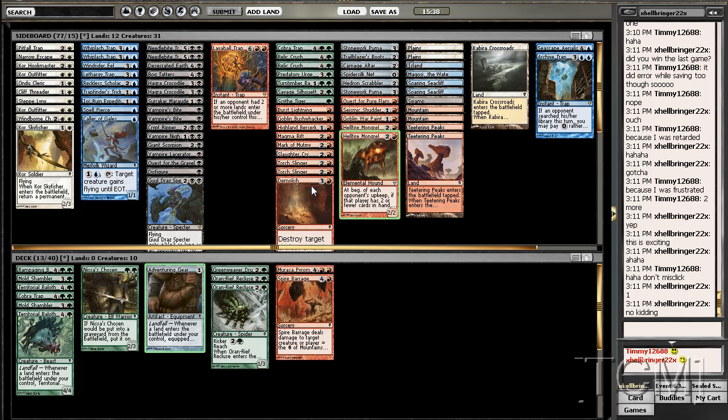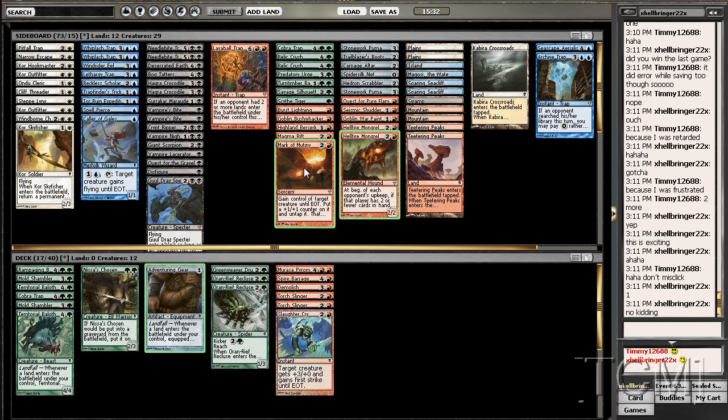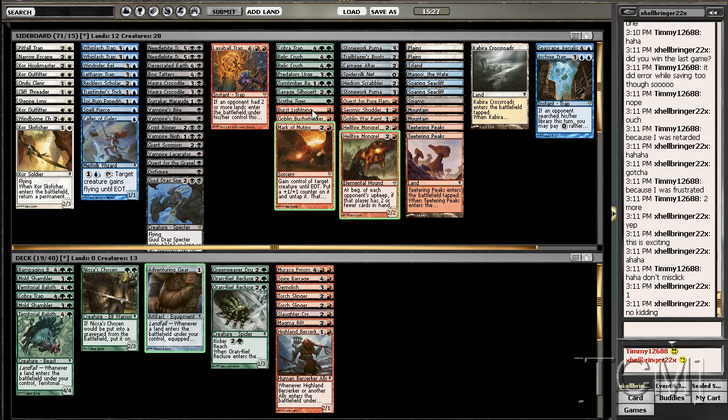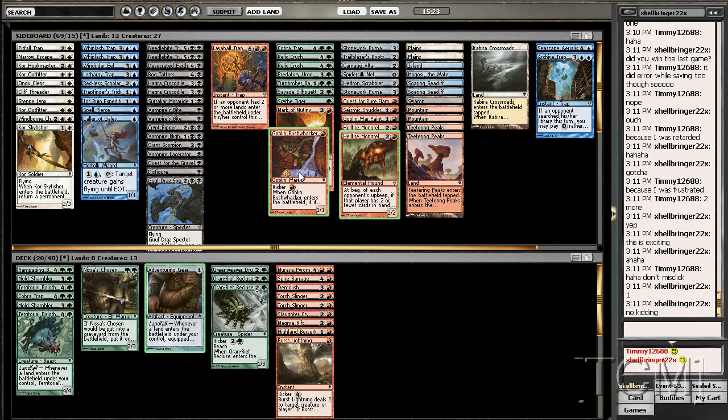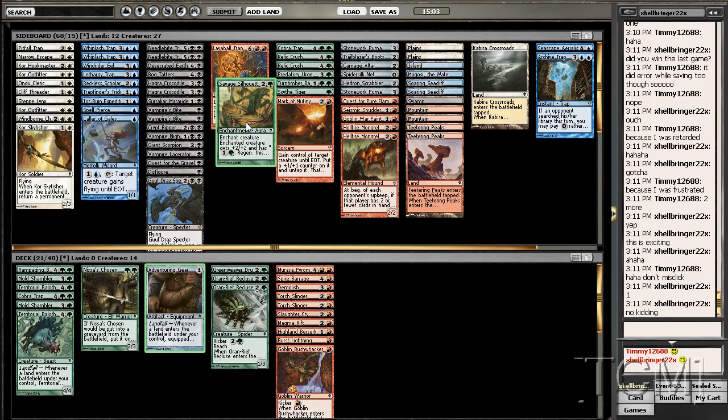We've got a Teeter, a lot of good around it, but we only got more playables so I need to add some other green cards. Savage Silhouette - well that's a good green card. Let's add Scythe Tiger - that guy's really good.